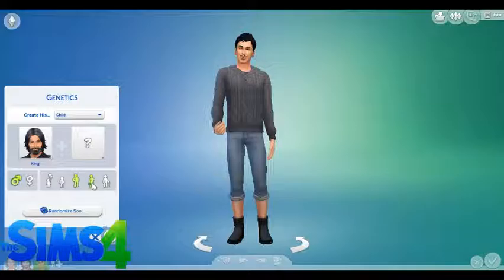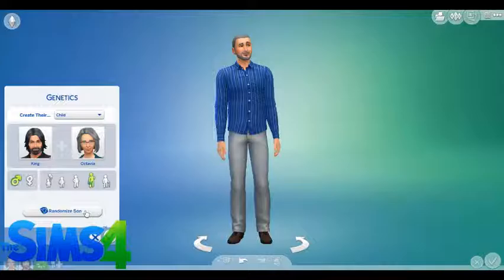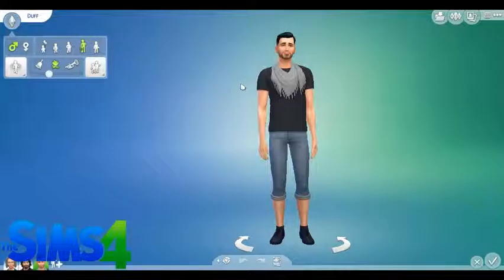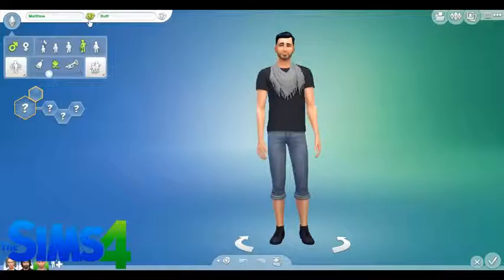Play with genetics — your child, who is an adult. There we go, that's a good canvas to work with. Hank Duff. There we go, Hank.